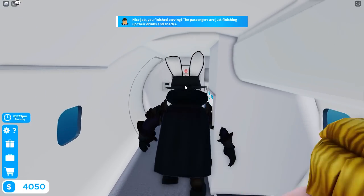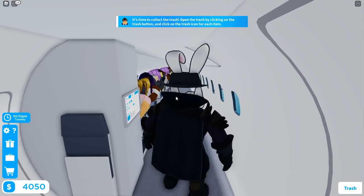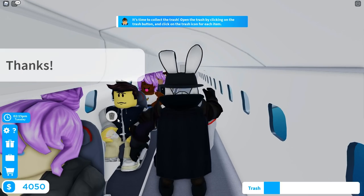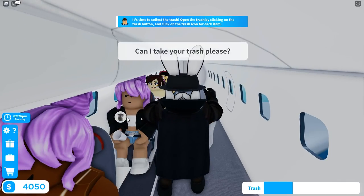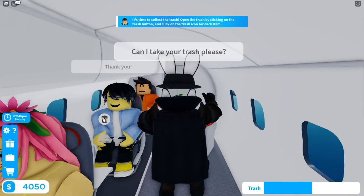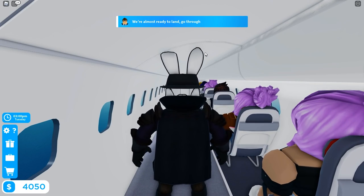Drinks are done. Now it's time to collect the trash — open the trash button on the bottom right and click the trash icon for each item. This feels so real, like running your own airline. They've definitely added a lot of new features. I really want to see some interesting events — maybe turbulence or something crazy. All trash is collected.